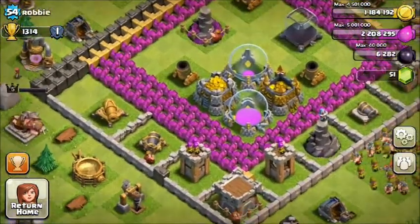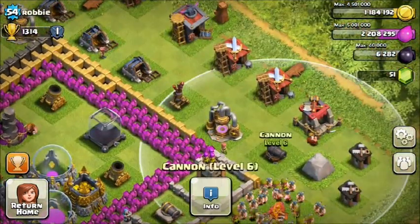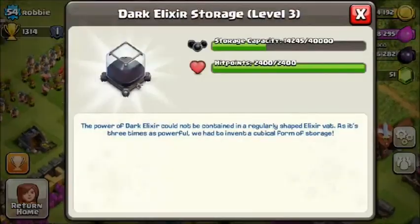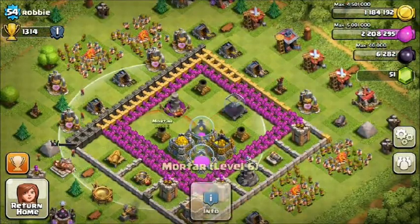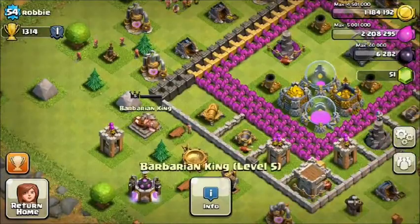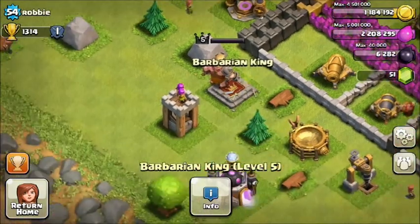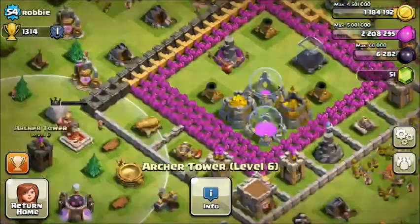What attackers can do easily is what I normally do — break through with wall breakers, some giants, and then get in and take most of your resources. Make a new base design, because this isn't really useful as wall breakers can get in really easily. One wall breaker can get through two walls, and a level 5 wall breaker can break a level 5 wall.